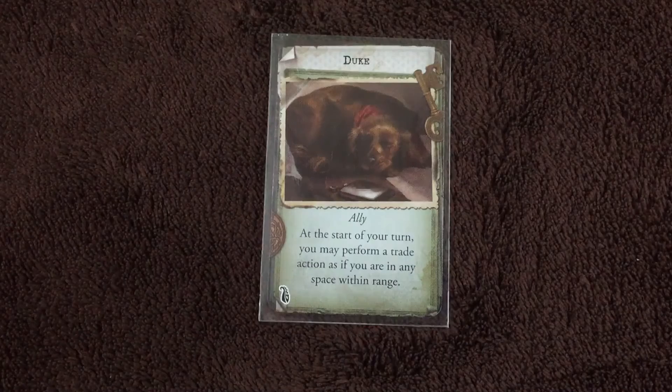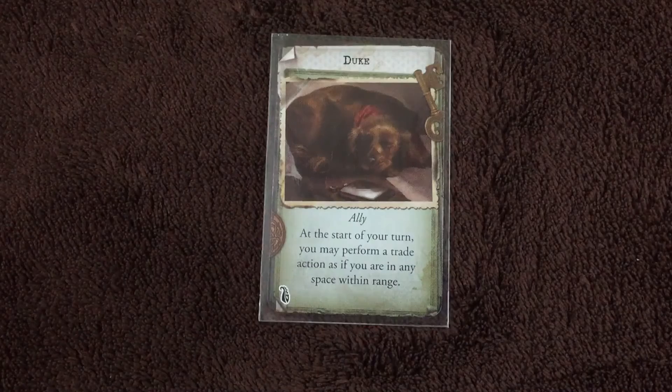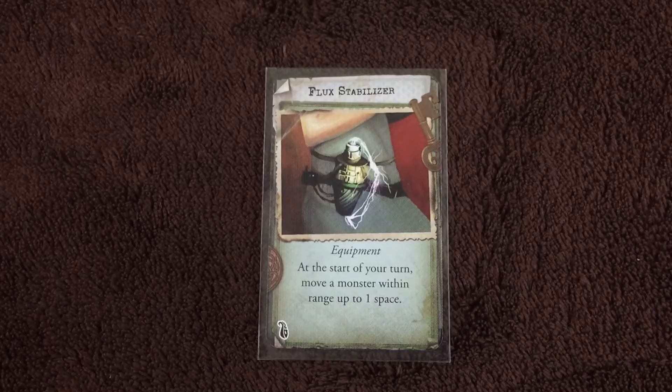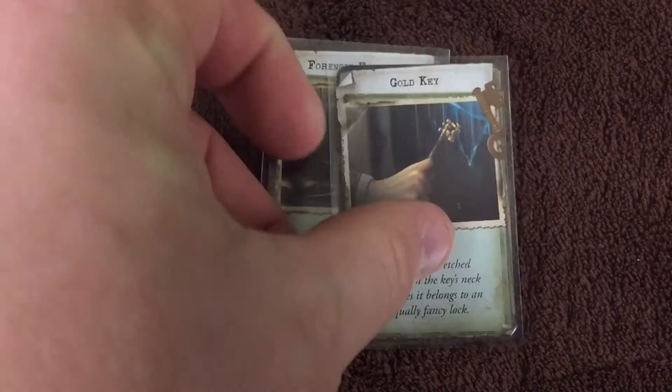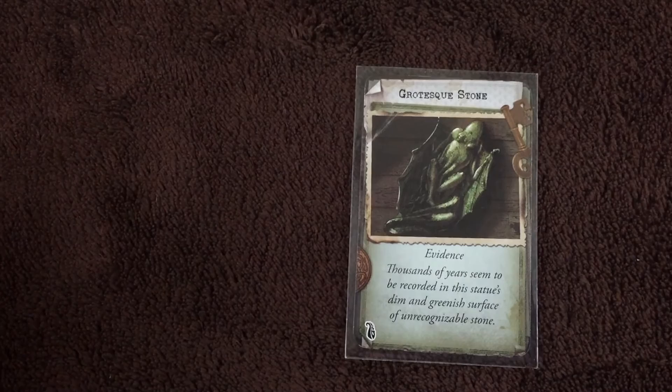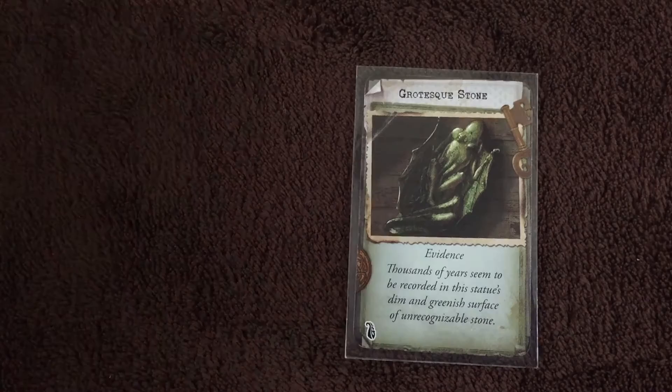Here's Duke, an ally — at the start of your turn, you may perform a trade action as if you were in any space within range. Here we've got the flux stabilizer — at the start of your turn, move a monster within range up to one space. We've got forensic evidence — proof of the victim's identification. And the gold key — the intricate etched pattern on the key's neck indicates it belongs to an equally fancy lock. Here we've got the grotesque stone — there are actually five of these in the game.